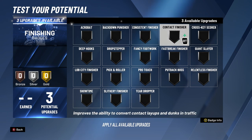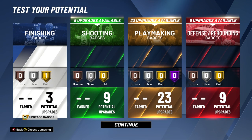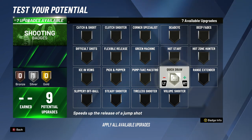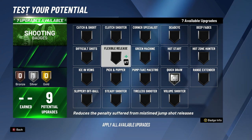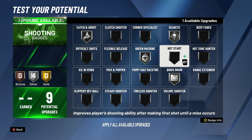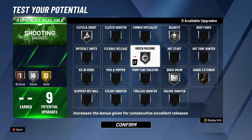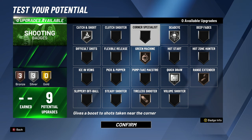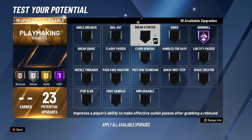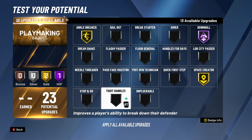The badges you'd want to make sure you have for this build would definitely be Relentless Finisher, because the inside scoring isn't that high. For shooting badges, Quick Draw is pretty important. Catch and Shoot and things like that — I don't know how important those are in this game yet, but judging off old 2Ks, I'd assume that's pretty important as well. Some people really like Green Machine, so I put that on. Range Extended is just the new Limitless Range for those who don't know all the badges. I'd say just play around with it, but definitely start off with those basics. Whatever you want to switch up is up to you — that's what I like about this game.